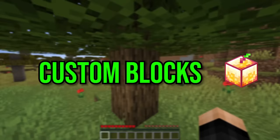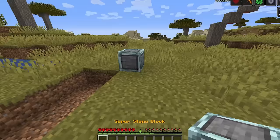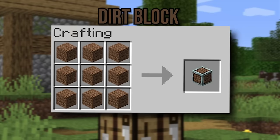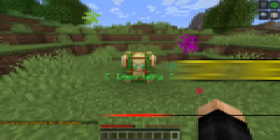Welcome to Minecraft But There Are Custom Blocks. In today's video, we're going to be able to craft any block we want from any item in the game. This means we can craft super dirt out of dirt, sword blocks out of swords, and even a notch apple block later in the video. Can it be the dragon? What does the totem block do? Stay tuned to find out.